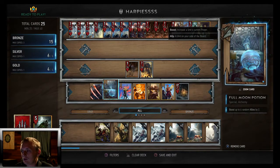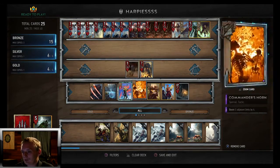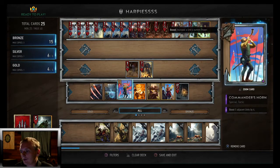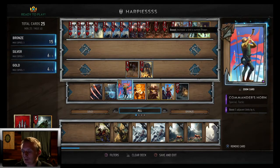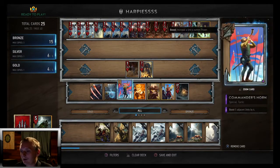We got Full Moon Potion — boost up to six random allies by two. It's basically a 12 power bronze because it's not that hard to get six creatures out on your side with this deck. Along with Commander's Horn — boost five adjacent units by four, basically a 20 power silver in this deck because getting five adjacent units isn't hard.